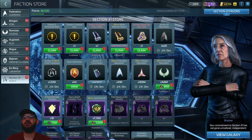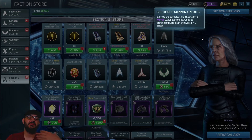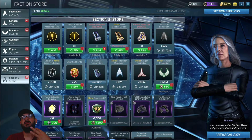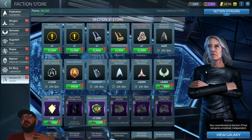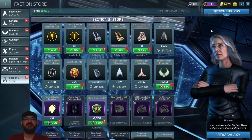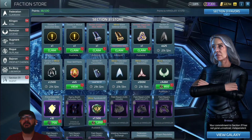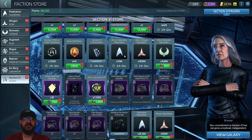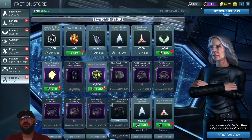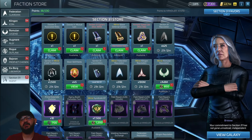There's a new credit here — Section 31 Mirror Credits — which you earn by doing the new wave defense. It's a little harder but not much. I've already cleared it three full times and two more times up to around wave six or seven, so it's not too bad. I have 7,300 tokens right now. We have new missions tied to Dossier Three and Four, and an exchange rate where you can trade the new mirror credits down to normal Section 31 credits — I believe it's 1,000 for 1,500.